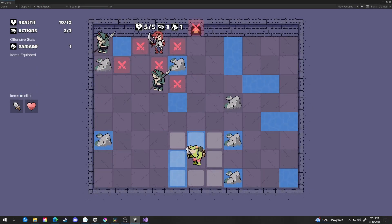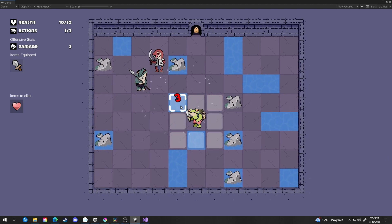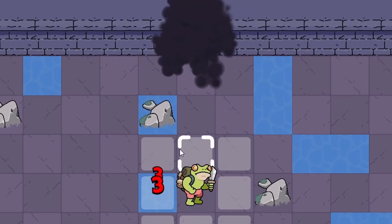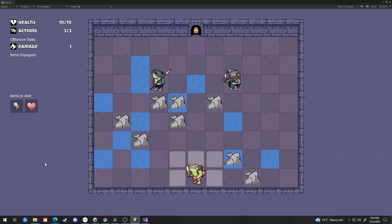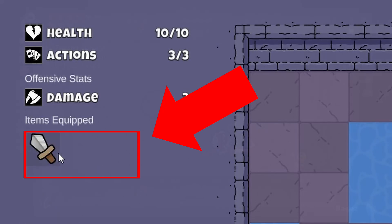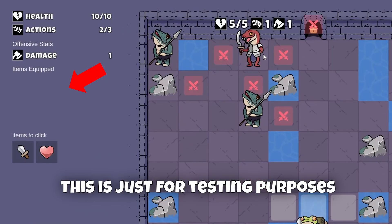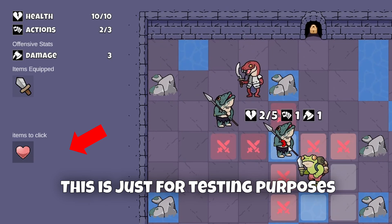My brain did malfunction a little bit while making this. I mentioned the player will choose one of three items between floors, but I haven't started working on the transitioning between floors yet. So I can't spawn in the items right now — that's an oversight on my part. But I've got a workaround. Looking at the player UI, I've split the items into two blocks: the items equipped section, which is currently empty and is where selected items will go — similar to how Binding of Isaac shows items on the right side of the screen — and a temporary items-to-click section that acts as a pseudo item selector until the proper system is in place.